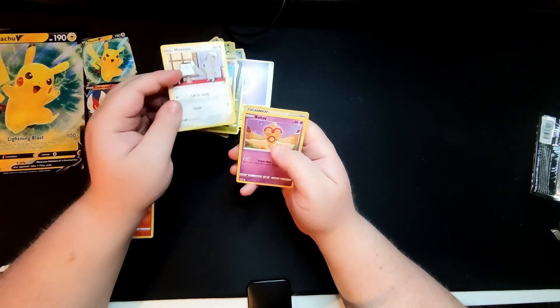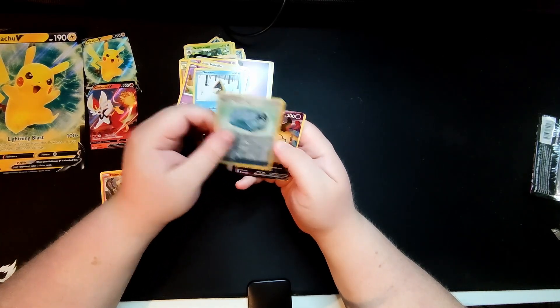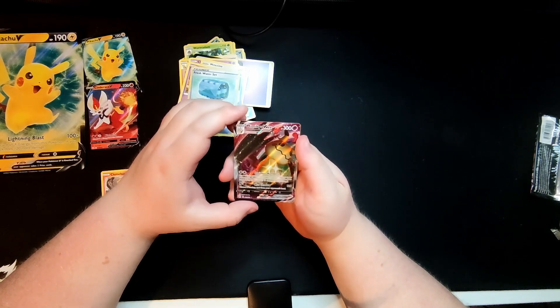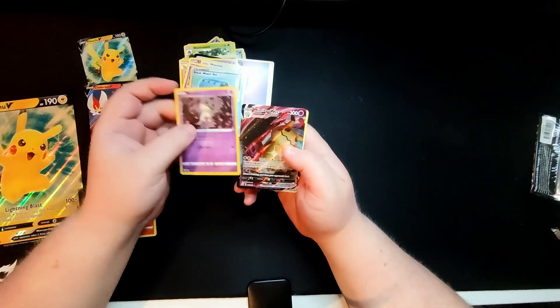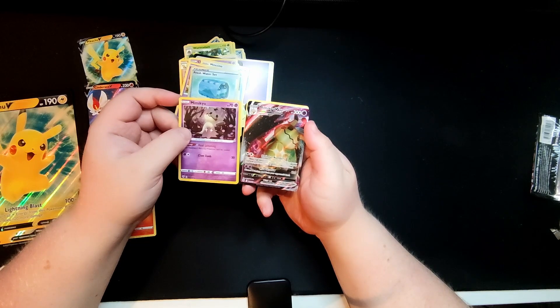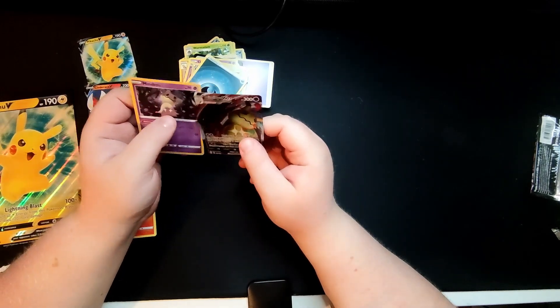Minccino, Baotoy, Snorunt, a Reverse Holo Freshwater. And then we've got the Pokemon that I cannot name, but in VMAX form - so where was he earlier? So that's the base hollow one, and then we've got the VMAX version which is extremely nice, ominous numbers, very nice. And then we've got a Dark Energy type as well.